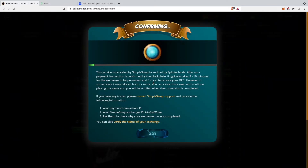This will typically take around 5 to 10 minutes, or they say it can even take up to an hour. I'll get back to you guys once that step is done. My transaction has been confirmed and I hopefully have received my SPS tokens on my Splinterlands account.